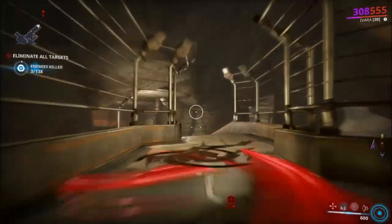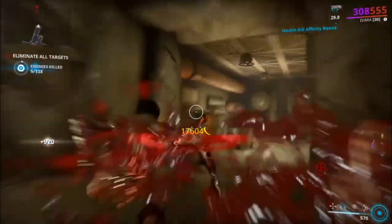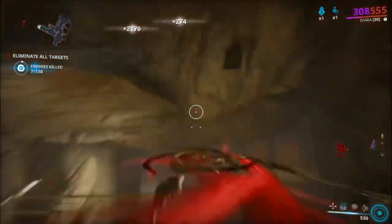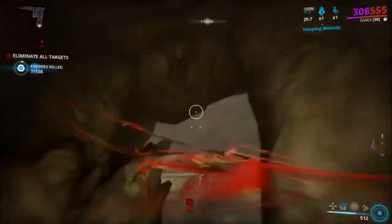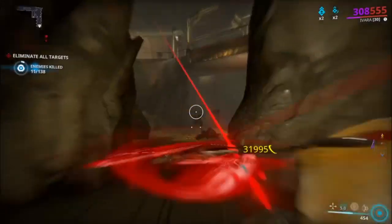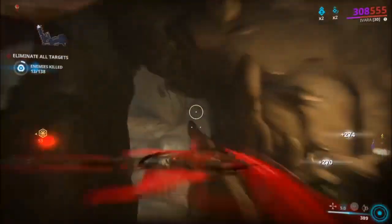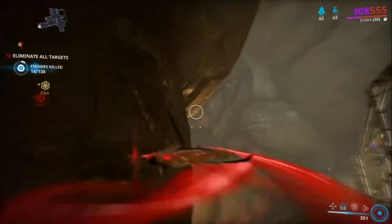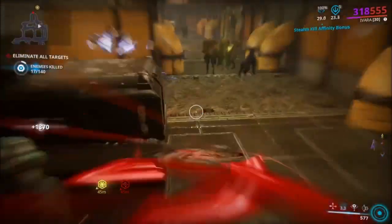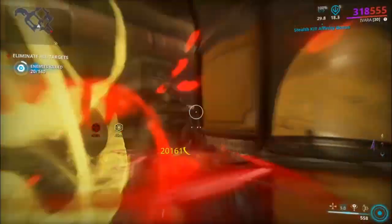Coming in at number one, we have the Glaive Prime. The Glaive Prime is basically a frisbee with blades that returns to your hand regardless of how far you've thrown it. It only matches a certain play style, but if you know how to utilize it, it can be extremely powerful. When you do a charged throw, you deal a guaranteed critical slash proc.